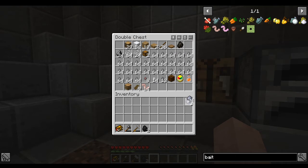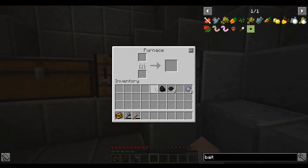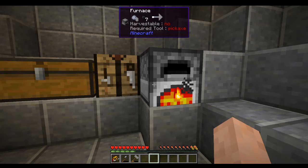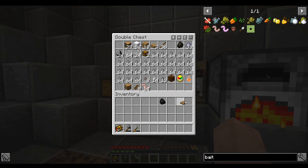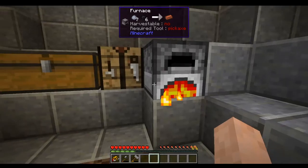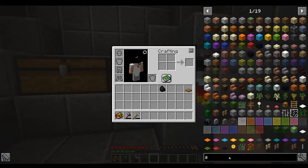We ended up getting a couple of clay - four, five, six, seven, eight. Do we have tiny coal? Yes we do - Additions is a really handy mod. Let's throw a couple of clay in the furnace. As that cooks, we need another wooden trapdoor - we do have an extra one. Let's look up the fisherman strainer recipe.